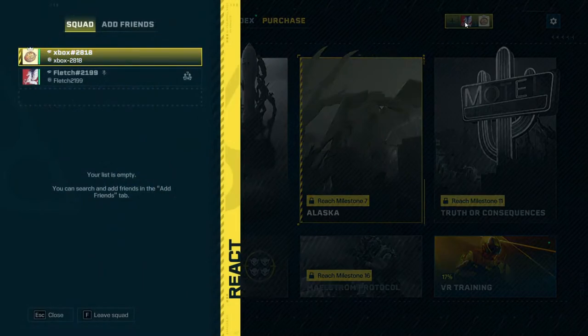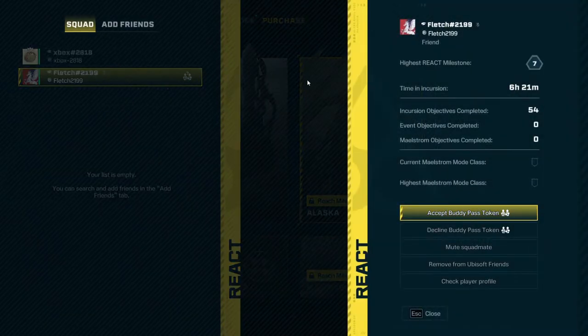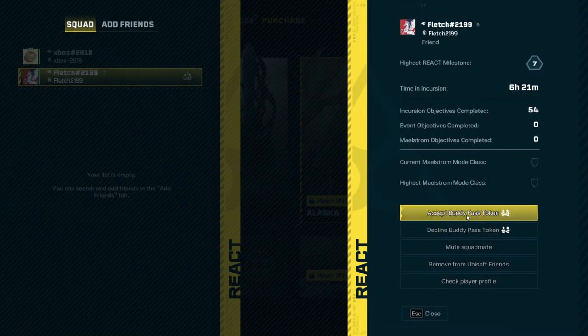Now I'll switch across to my other account, and as you can see, I'm in the party with my main account, and you'll see the Buddy Pass icon next to my name alongside a question mark. All you have to do is click the name of the person who sent the invite and go to the bottom right of the screen again.